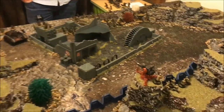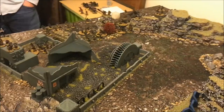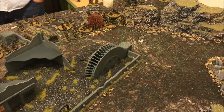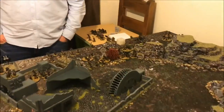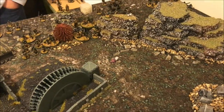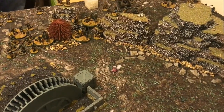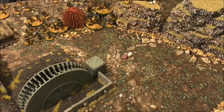Now the important dice roll for first turn. Rolling a D6 — on a 1 to 3, the attacker goes first; on a 4 to 6, it's the defender. We have a five, so the defender goes first. I'll do my movement and we'll come back at the beginning of the shooting phase for turn one.